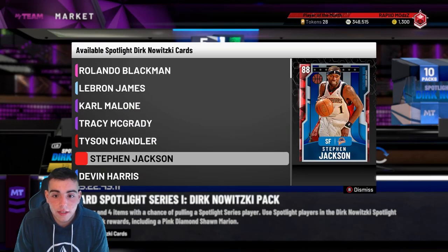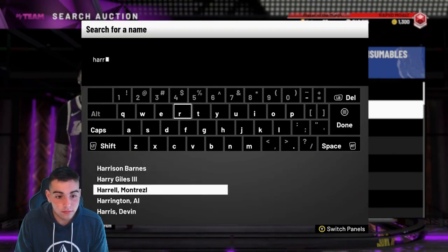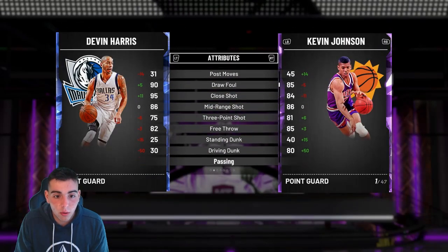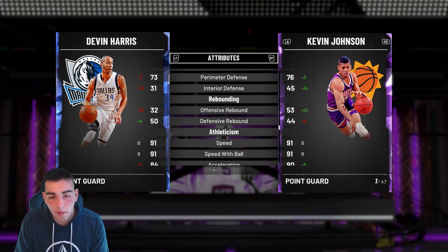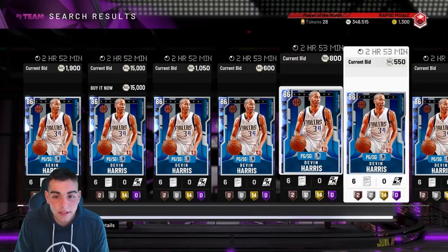We got a Tyson Chandler and a Stephen Jackson 2 — this is the best content, I can't believe it. Devin Harris is evolvable to a diamond: three-pointer, dunk, layup, passing, steal — he's even good at his sapphire level. He's got ankle breaker at sapphire.